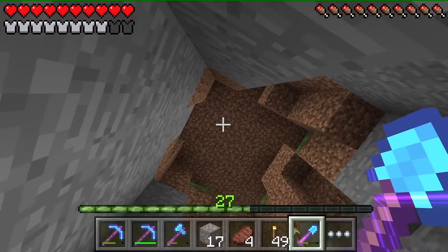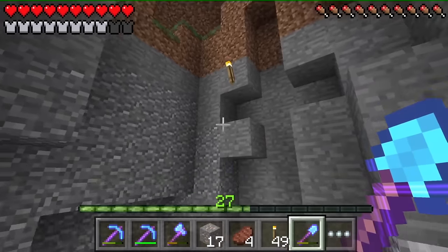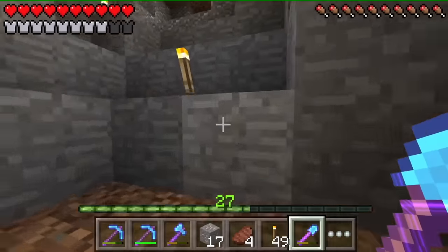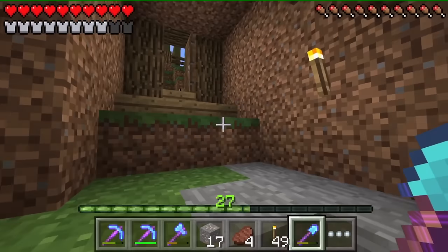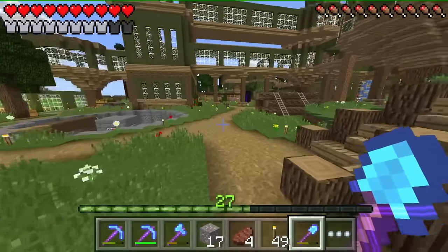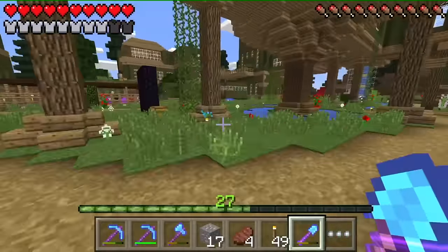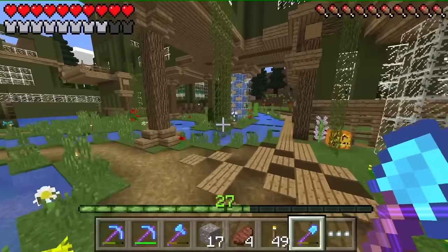This used to be a big hole right here in our world and I plugged it up. As you guys know, right here where I'm at, we are in the item mine — because there's a lot of andesite, diorite, and granite down there. I went around looking for as much iron as I can and I couldn't find much, that's for sure.